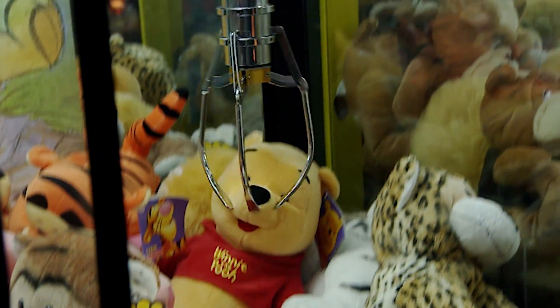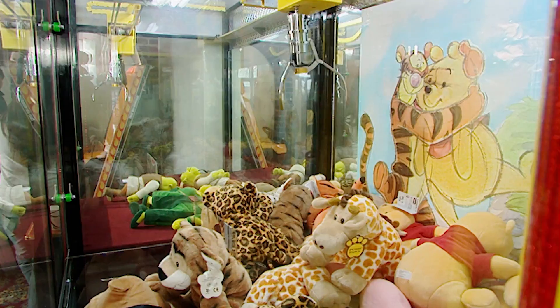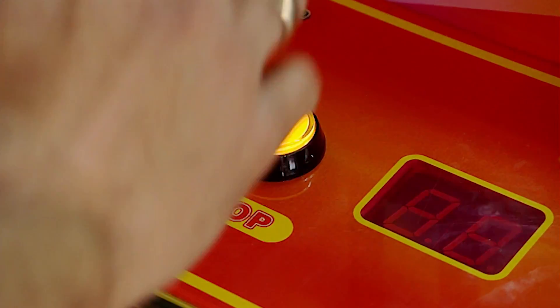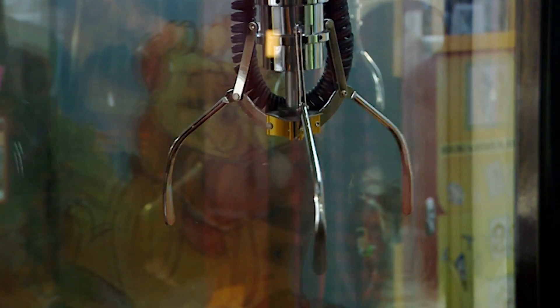The fairground grabber, so badly named. What is it with these things? It looks like money for a rope. Coins in, the claw hovers over a tempting prize, you're in position, and down it goes. Got it. And then, suddenly, you haven't, and it's more wasted cash. Will you always be a loser, or can science step in to help?